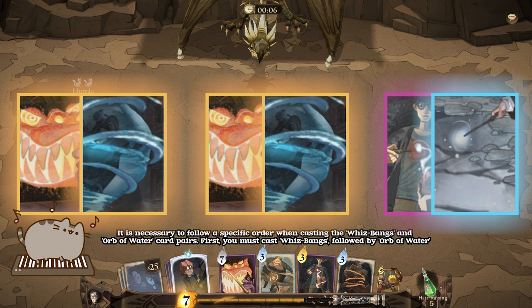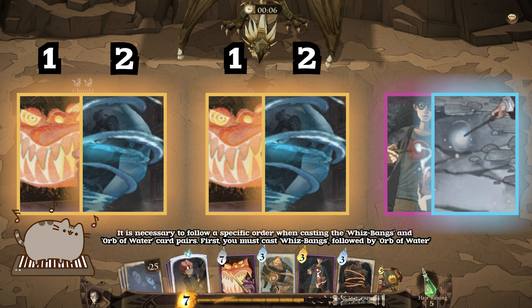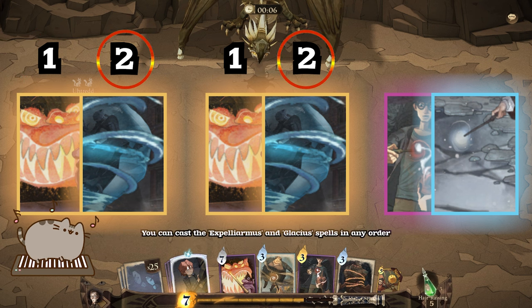It is necessary to follow a specific order when casting the Whiz Bangs and Orb of Water card pairs. First, you must cast Whiz Bangs, followed by Orb of Water. You can cast the Expelliarmus and Glacius spells in any order.